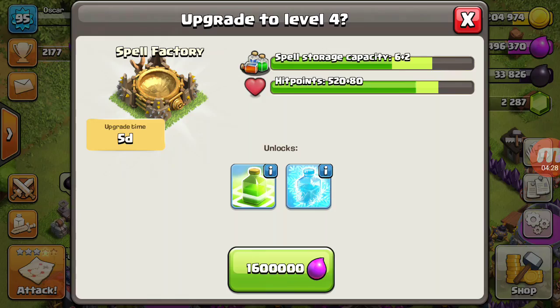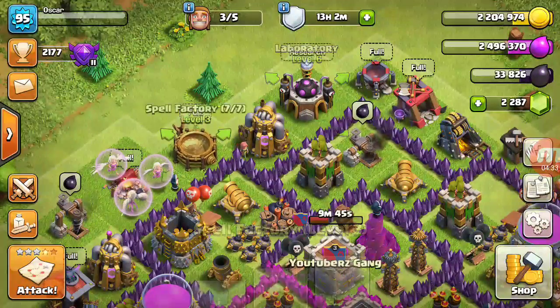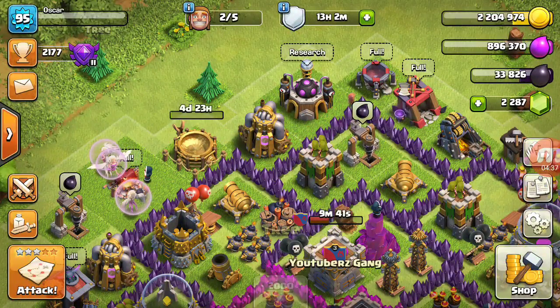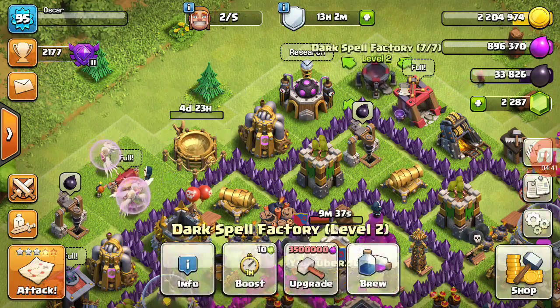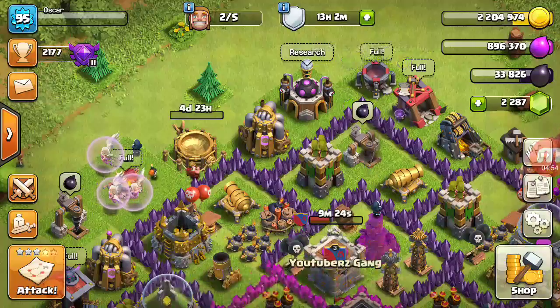You're gonna get the jump and the freeze. It's gonna take five days. I'm gonna just gem that. You probably will never use the freeze. But I'm gonna have the heal spell and the rage spell. Probably will never use the freeze. Until level 10 for the infernals. So I recommend you use the jump — only one.